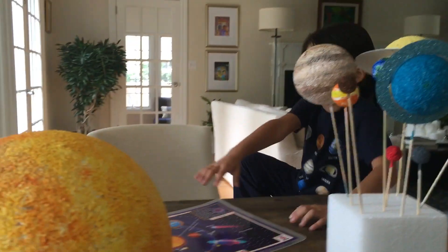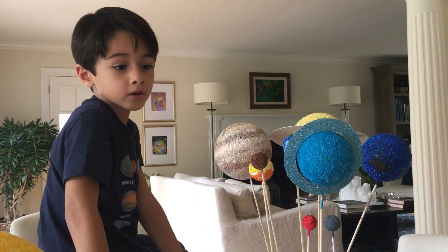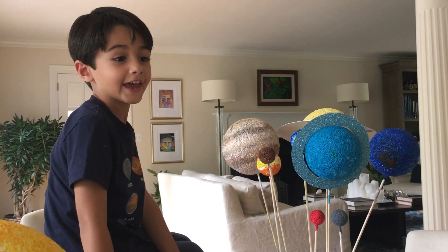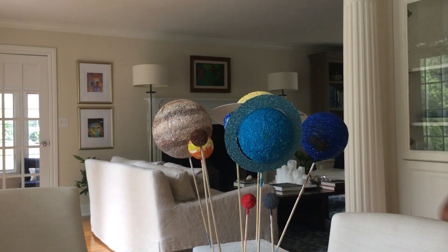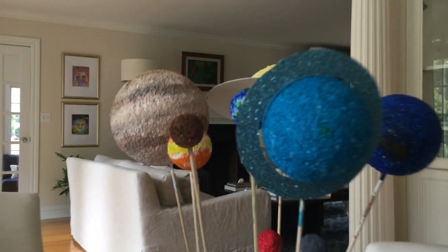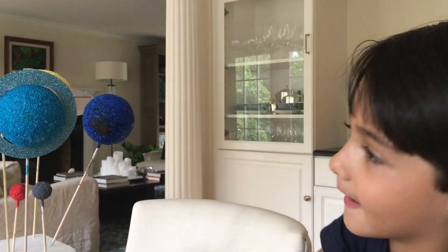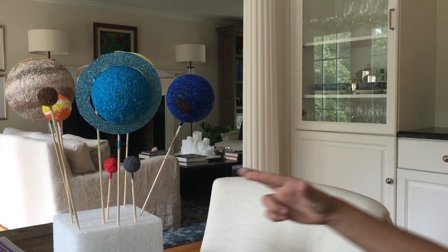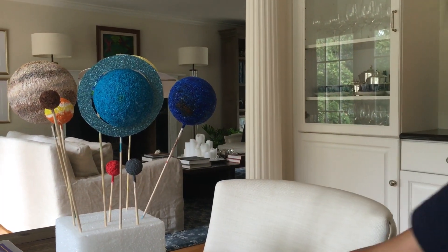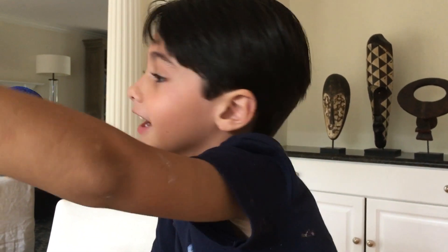Ok guys, there's one more planet. Where are you going to go? There's no more planets — there's a dwarf planet. Say it. Pluto! Pluto, three, two, one, blast off! This is Pluto. It's not a planet anymore. It's a dwarf planet because it's very small. To make Pluto, buy a little ball like Mercury and Mars and paint it brown.